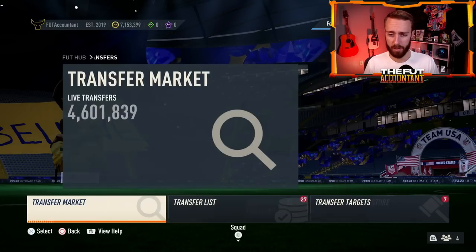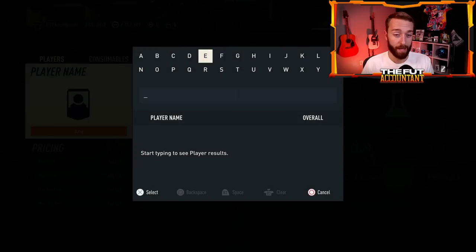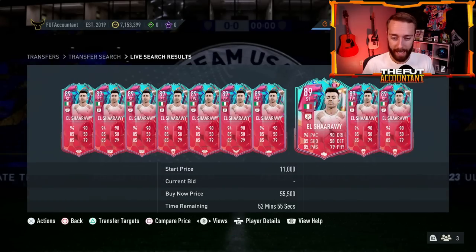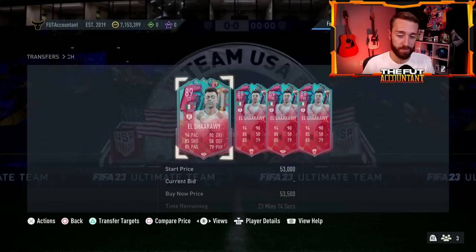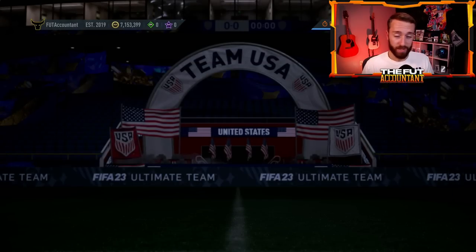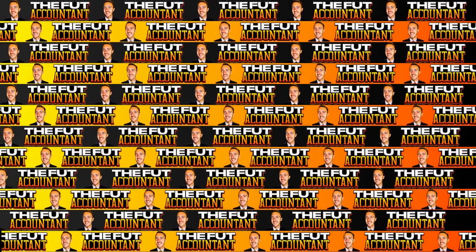What this really reminds me of is the draft objectives currently in the game where you play draft games and get actual cards like Kaylini Winter Wild Cards, Rebbit, Kudus, and King. I really wonder if that's going to be an objective grind with those players as part of the TOTS warm-up series promo. If you have El Shirali, Jordi Alba, Subaslight, or Willick in your team, I would take the safe route and sell them because their prices are absolutely going to take a hit.